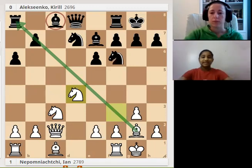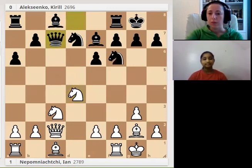First of all, white has a powerful light-square bishop, and black has a not-so-good bishop on c8 — it's really difficult to develop this bishop. You can see the problems caused by playing Bb7. The positional mistake caused some problems for black, giving white an advantage.